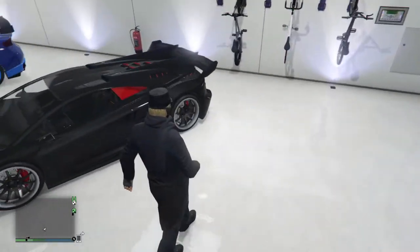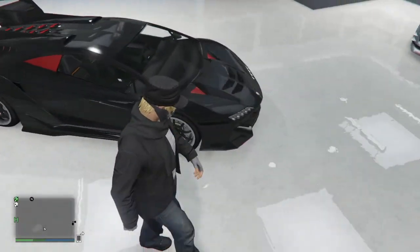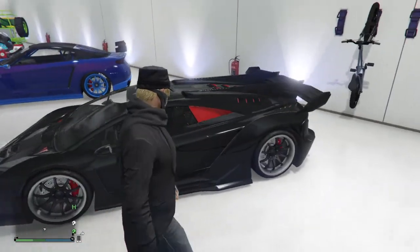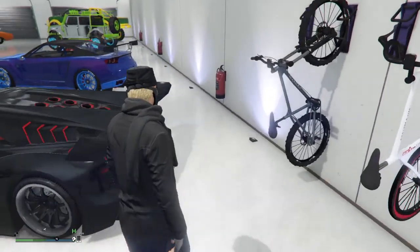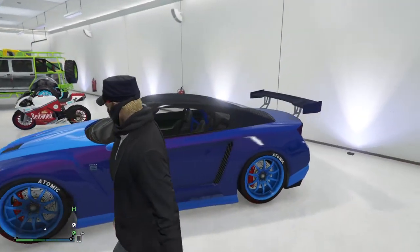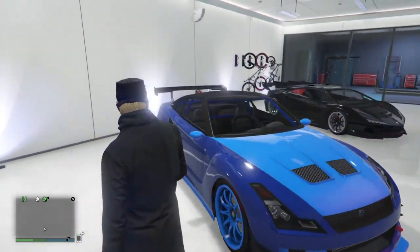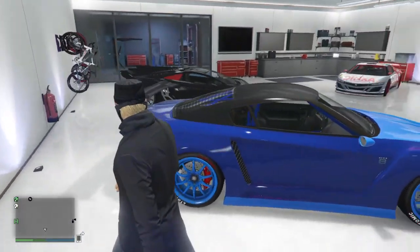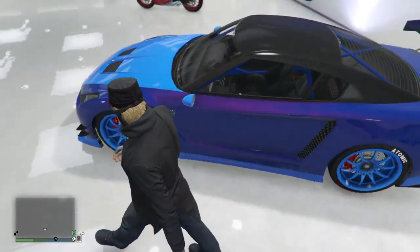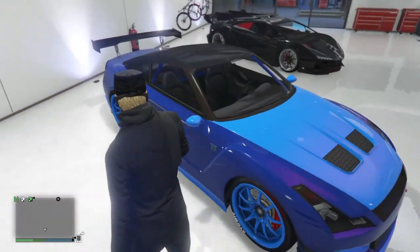My Zentorno — black with red, looks pretty cool. This is supposed to be the Aventador; if I'm wrong, well, who cares. This is my first Elegy — I used to ride this all the time. It's kind of a cotton candy blue on the bottom, and the top is dark blue with a red finish that gives it a weird pearlescent purple look.